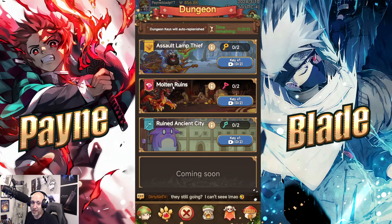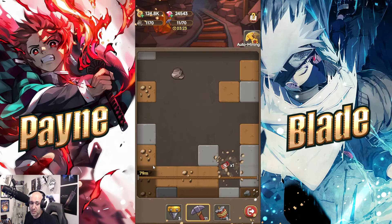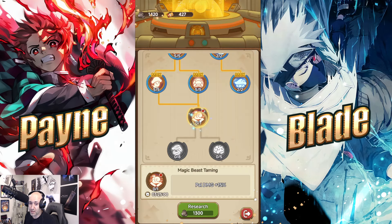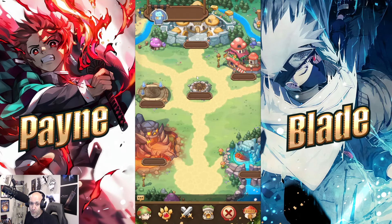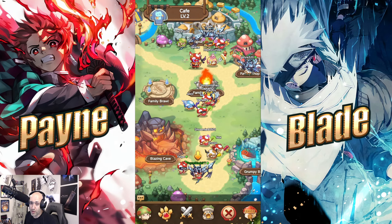These are the different game modes I was referring to: Assault Lamp Thief on a magic carpet, Molten Runes which gives summoning tokens and diamonds, and Rune Ancient Cities which drops keys to get relics. There's also a Tech Park coming soon that allows mining — very important, don't neglect it. It gives currencies and various tickets to summon. In the Tech Park you can also level up skills — I'm currently researching Magic Beast Taming which gives my beast 15% more damage.